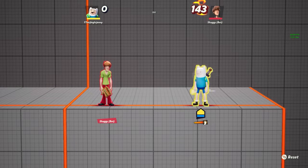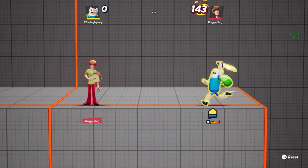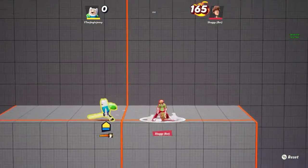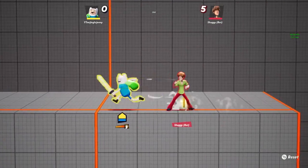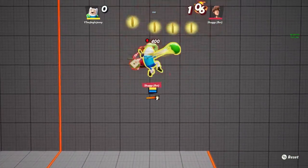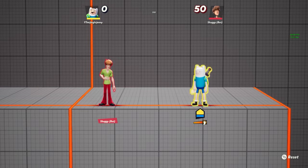His very interesting attack that requires important timing is his super sword. Hold RB on Xbox — or R1 on PlayStation — and Finn holds a supercharged sword. Run toward an enemy and release to do a super attack. You can combo with this: if you get someone off the ground with it and then use up Y or up X, you can do a lot of damage. I just did RB then up Y, hit him in the air with three back hits, and KO'd him.